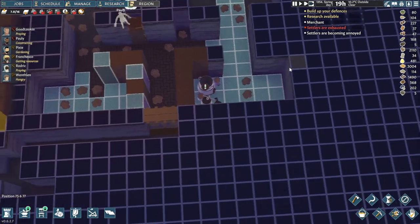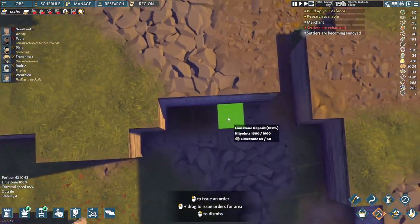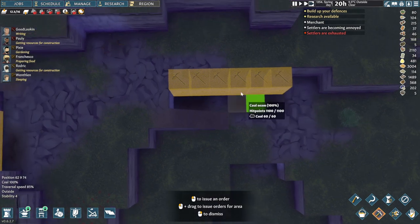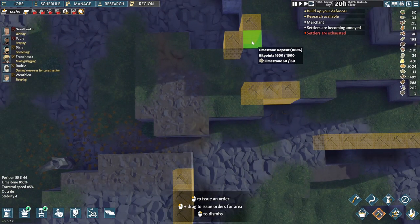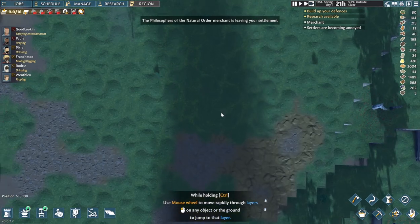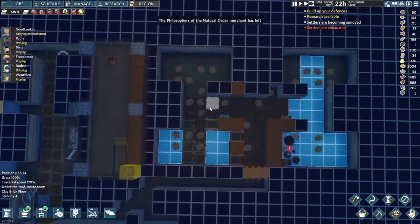Let's build those floors. We are gonna need some more limestone, so how about we start mining some of this stuff around here. That should be good, and as soon as we get some, hopefully we can put down those floors as well. A little bit further down — okay, so that's good. A few more floors here, and the same with these bits as well.